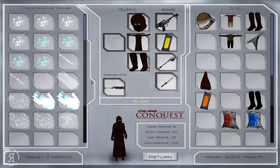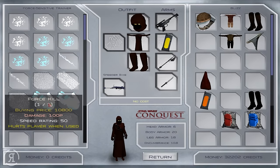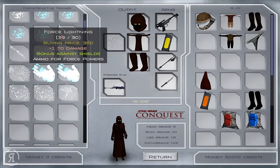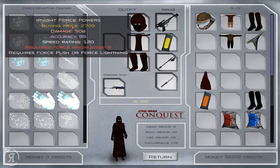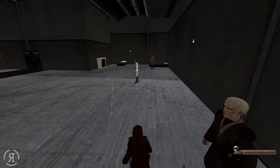The force sensitive trainer gives you force powers. If you have force knowledge you can have initiate, apprentice, knight force powers and so on. There's force push, force lightning, force kill — which hurts the player when used — force choke, force jump, force protect, and force block. Force lightning is probably the best; it seems to do a lot of damage, gives more range, and has a bonus against shields. It does blunt damage though, so you can actually knock people unconscious.